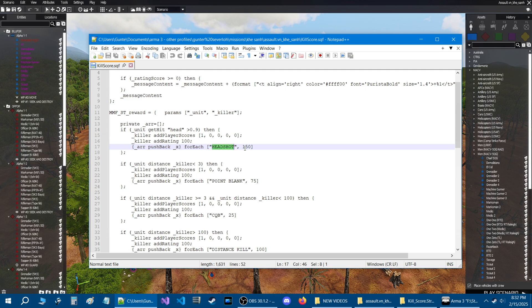If you make a headshot and kill an enemy, you'll get a message on the screen that says 'Headshot — 150,' where 150 is the points. You can change these numbers to whatever you want — 500, 100, 210 — it doesn't matter, it's up to you. 'Headshot' is pretty descriptive. For these labels you want to use capital letters.